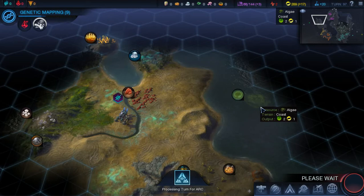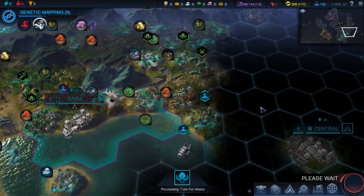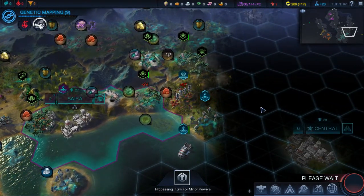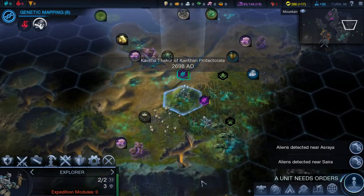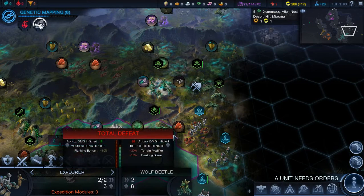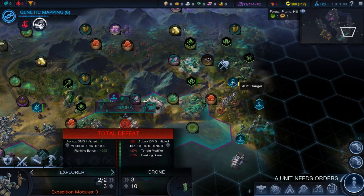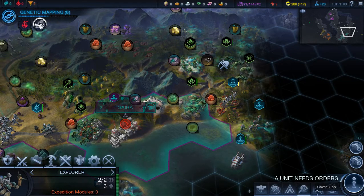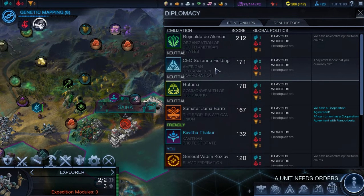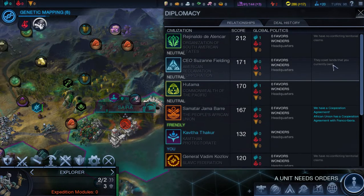I think we'll bring this episode to a close somewhat shortly. I'm hoping this nearby AI stays out of here — if he comes in he's going to claim that alien nest and get bonuses from it. But I think like in Civ V, he's not allowed to enter our borders without open borders, and I'm pretty sure we don't have that. Checking — yeah, we don't have any open borders. That's a good thing.